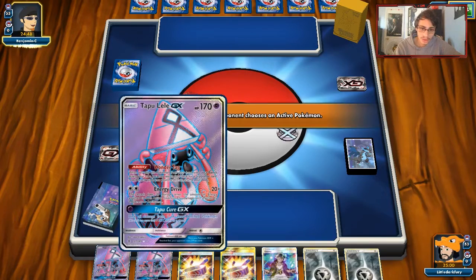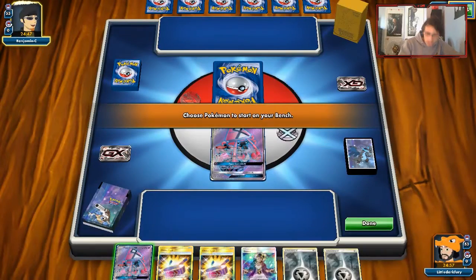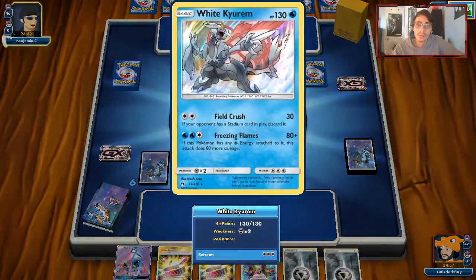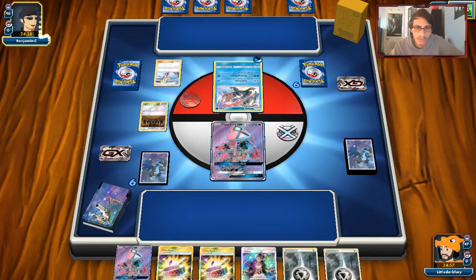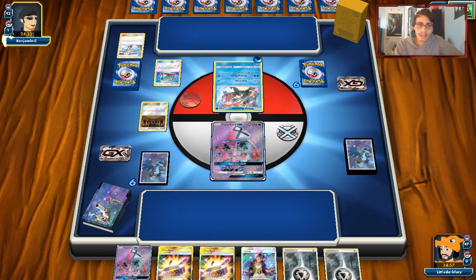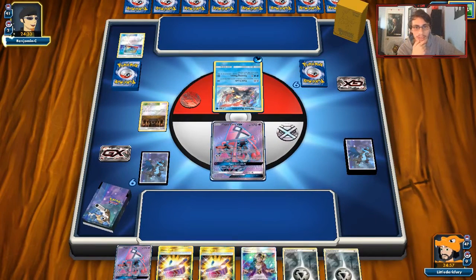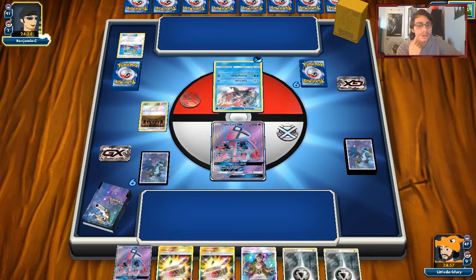Double Lele start — that's interesting. Our hand's pretty trashed. We can do Elm's here but don't have a follow-up, and we can't get another Lele out since we have both in hand. We're up against White Kyurem, though — that could be a challenge, though it doesn't one-shot Metagross, so that's a good sign. Our hand sucks though, so hopefully we get a better one. Shrine is going to be a challenge — we don't have a way to bump it, so Lele will take a bit of damage.